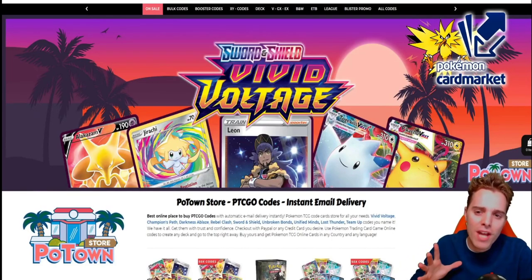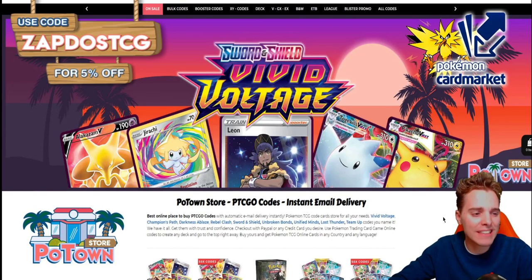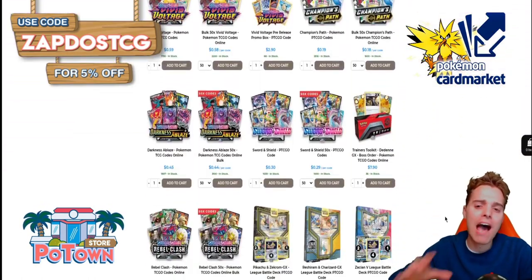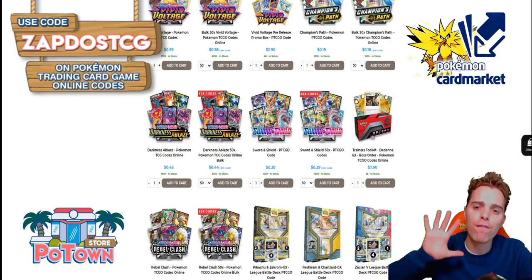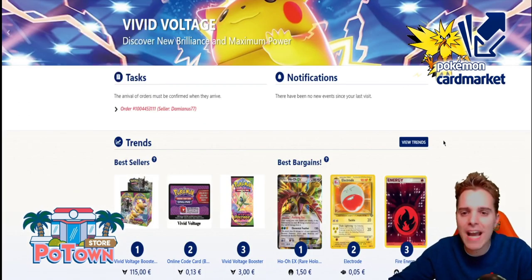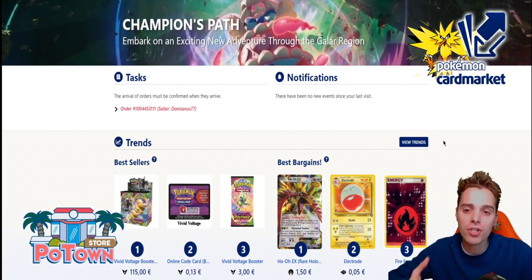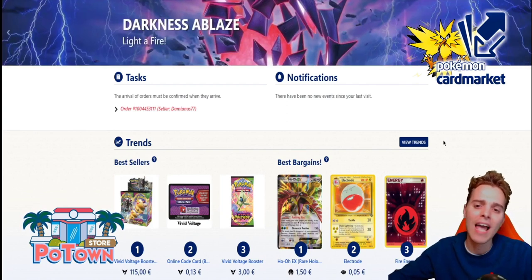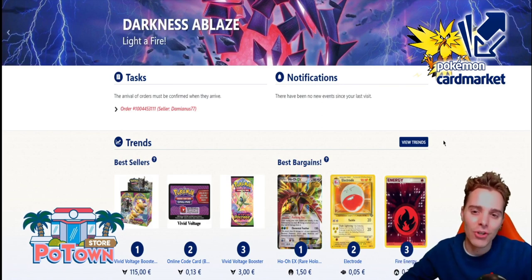This video is sponsored by PotownStore.com, the best place to get yourself some TCGO code cards. They have a huge variety on their website, including Vivid Voltage and everything you might need to start playing on TCGO. You can use the coupon code ZATOSTCG for 5% off your next order. Also this video is sponsored by Cardmarket.com, a platform I personally use every day to purchase and sell cards across Europe. Use the affiliated link in the description below. Thanks for watching and enjoy the video!